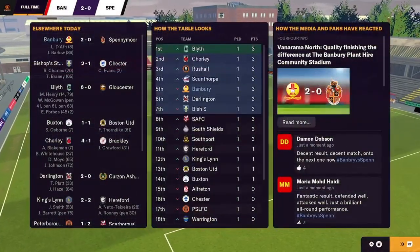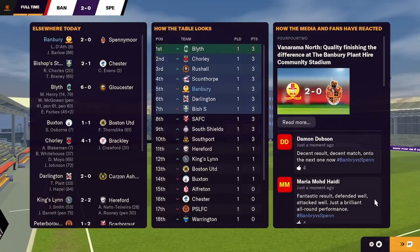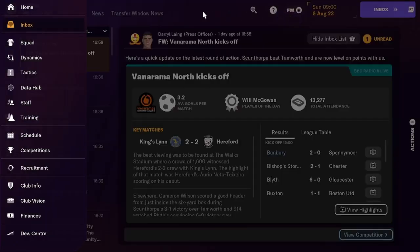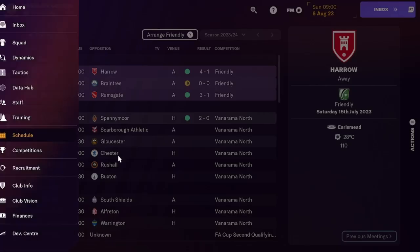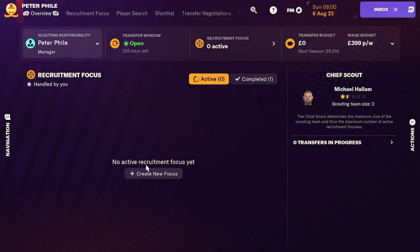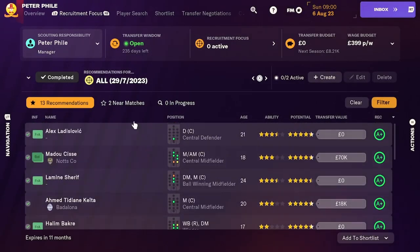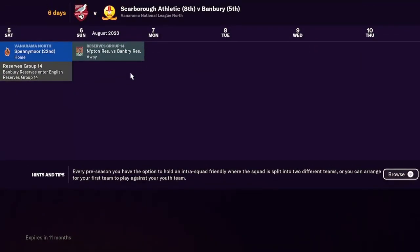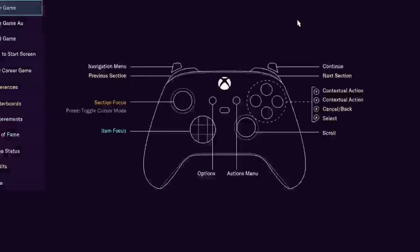You couldn't ask for more really. Fantastic result - defended well, attacked well. We've edged into August now, which means it's the end of this episode. If you enjoyed, please like and subscribe. We will be back with more Football Manager soon. We're completely unbeaten this month - got the 0-0 against Braintree but then won many more. Hopefully next month, the last month of the transfer window, we can sign some players for the team.